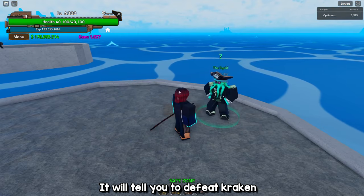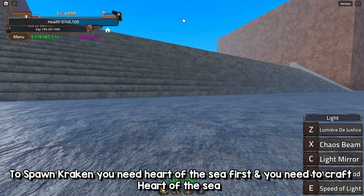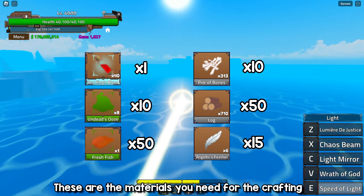It will tell you to defeat Kraken. To spawn Kraken you need Heart of the Sea first, and you need to craft it. To craft Heart of the Sea you need to go to Fiori Mansion. These are the materials you need for the crafting.